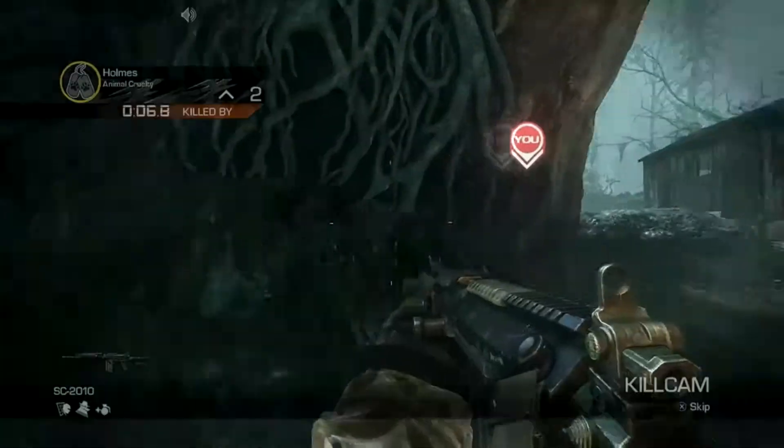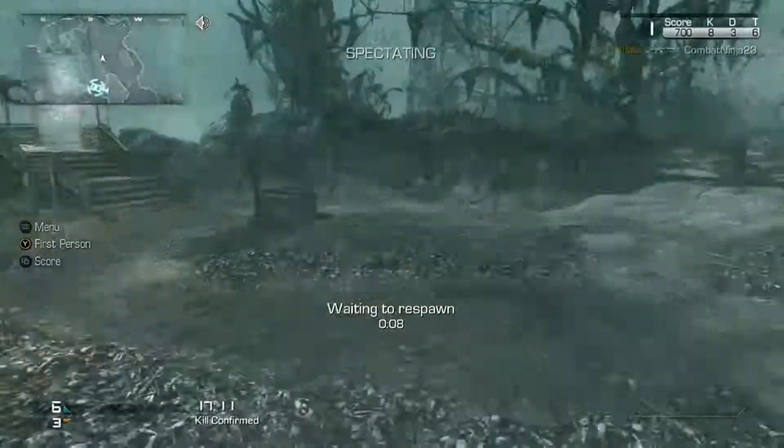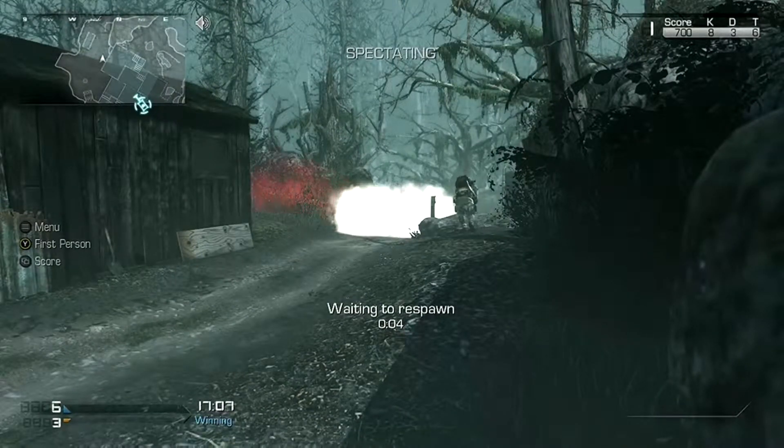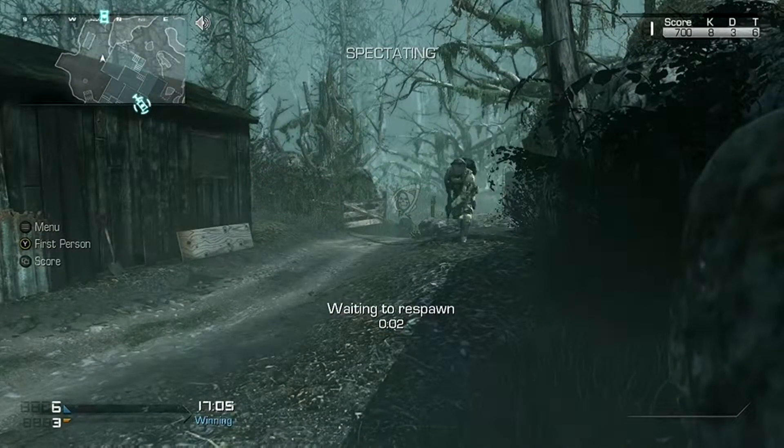This whole fog map is pretty sweet. Once you go underground, you look around through all those caves and there's skulls and blood everywhere. It's pretty sweet.